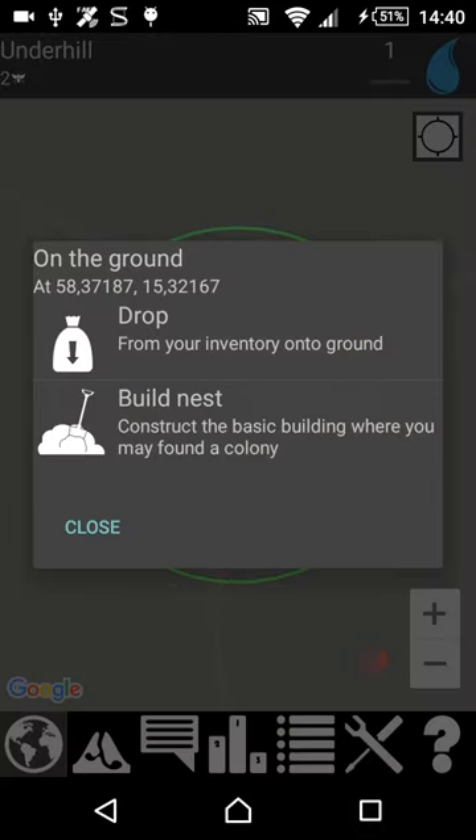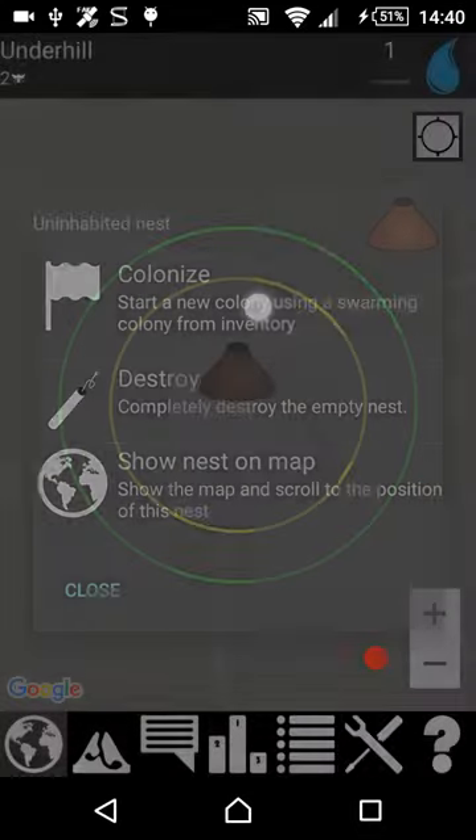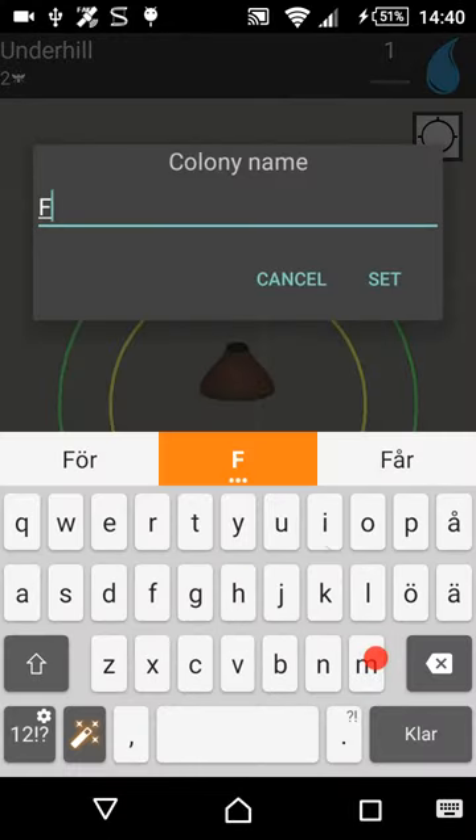You should find a good location, build a nest and colonize it using one of your swarming nests. Call this first.